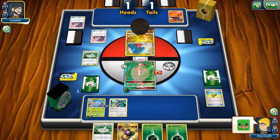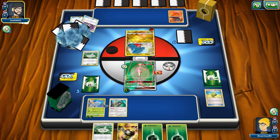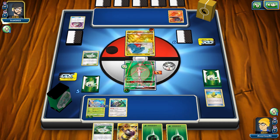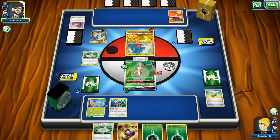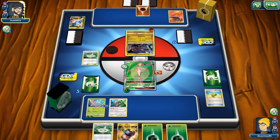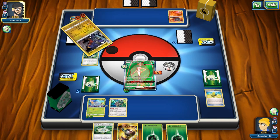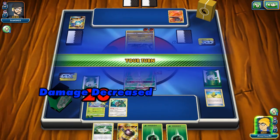On this first match we're going up against a Garchomp deck running Garchomp with Magcargo and the Smooth Over ability. I've already skipped forward a bit — I've got two energies set up on the Baby Pheromosa with the Choice Band and I've already taken a prize off of knocking out a baby Gible.